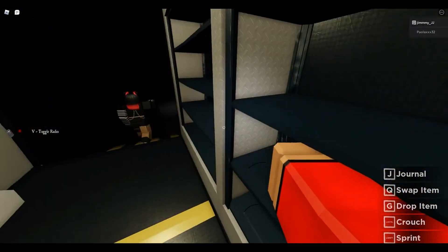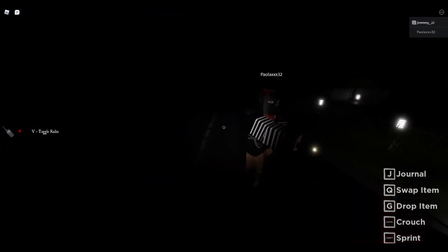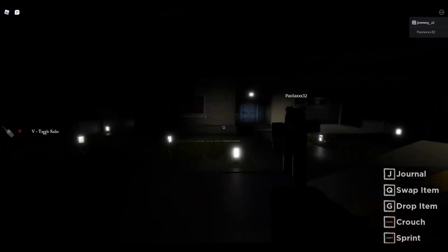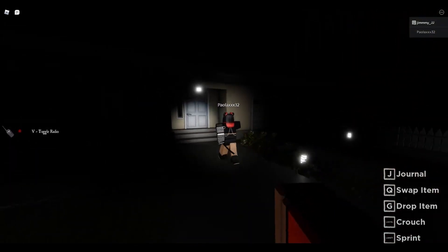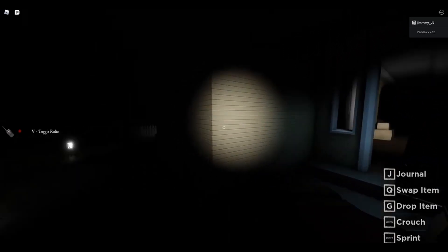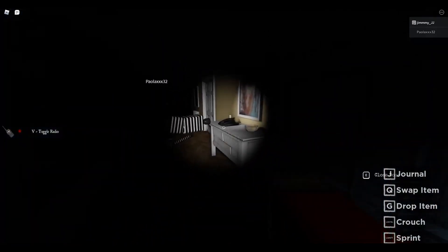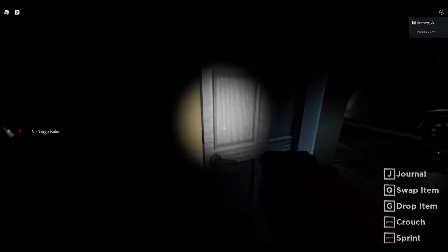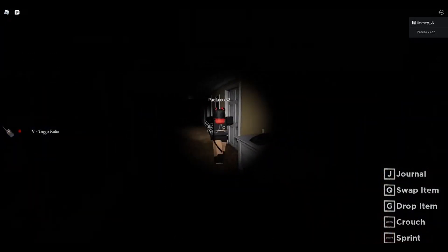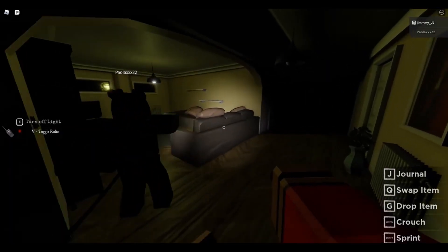Yeah, I got the light. She's got a light but I need to have a light for myself. She's brave. Let's go ahead and follow our sister here and make our way down. This is really good graphics. The other Roblox game that is like copied this one - or they copy Phasmophobia, I don't know - it's not as good graphics as this one. I'm liking this one much better, actually.